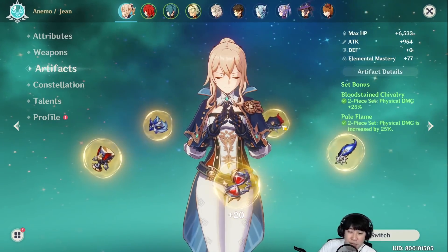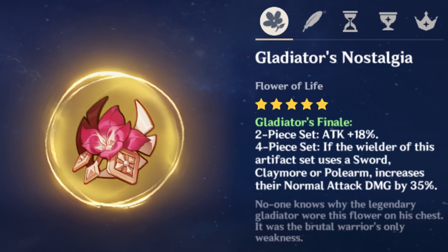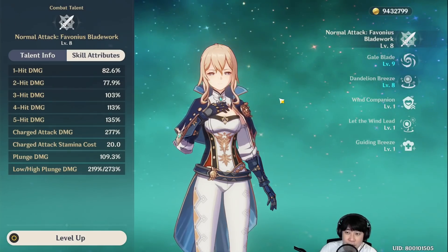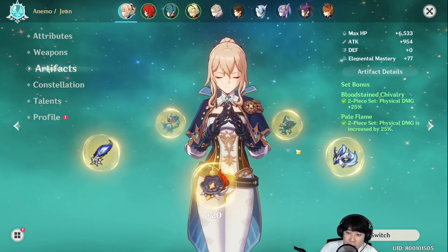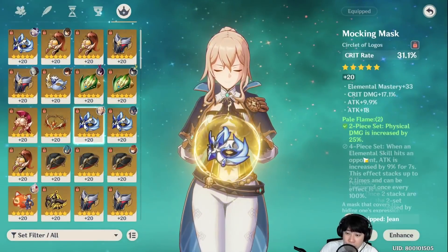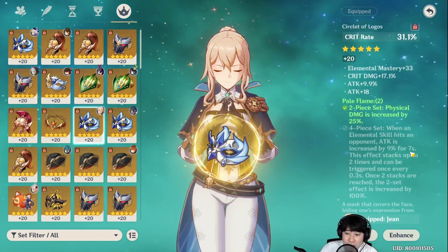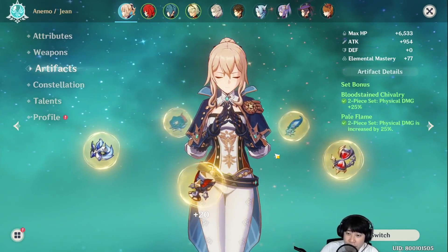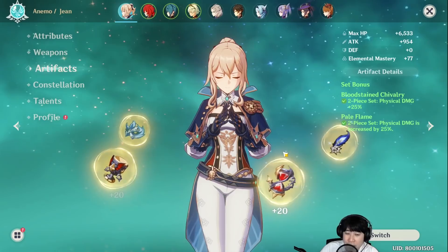For artifacts, a lot of people try to use Gladiator set because she does auto-attacks. But Gladiator set gives you 35% normal attack damage and 18% attack percentage. You might also want to do charge attacks with Jean because her charge attack multiplier is 277% at level 8, so a physical damage bonus set could be better. I was trying out four-piece Pale Flame for the review, but the stack stays for 7 seconds and Jean's E cooldown is 6 seconds — that means you can't keep two stacks up all the time. I recommend Bloodstained plus Pale Flame. If you don't have them, Gladiator is fine too. Just use whatever has good substats.